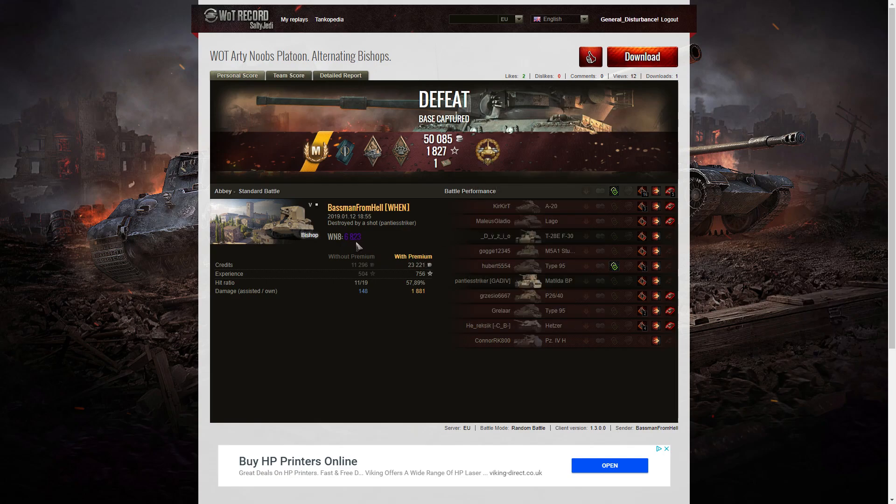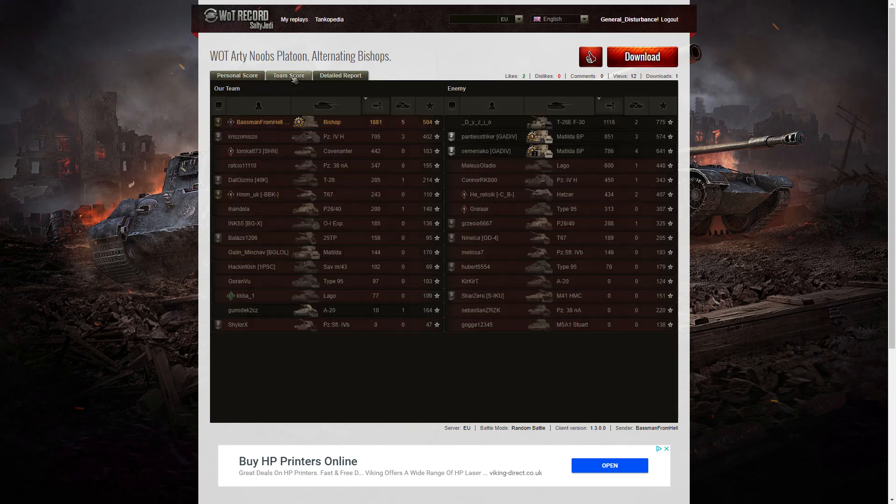WN8 for the game was 6,823 — Super Unicum standard. Let's have a look at the team scores. Right at the top of the table with 1,881 hit points of damage. The best the enemy could do was their T-28E with the F-30, who managed 1,116. Then they had their Matilda Black Prince who managed to get 851, and then the other Matilda with 786.